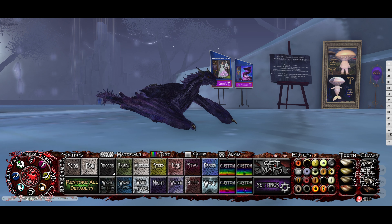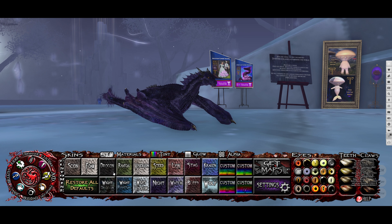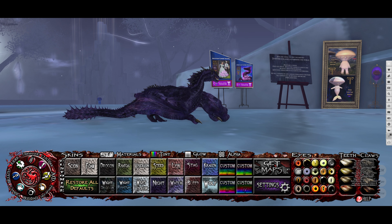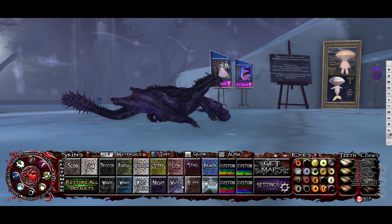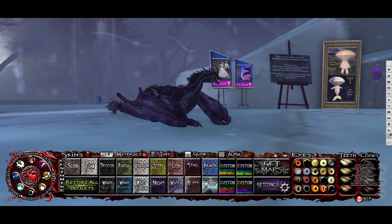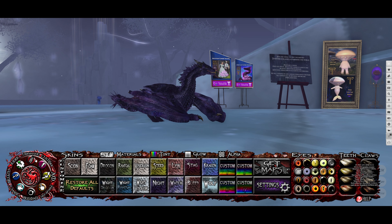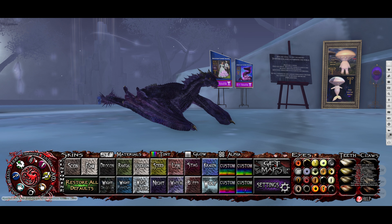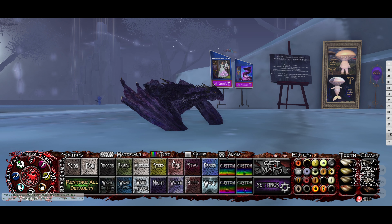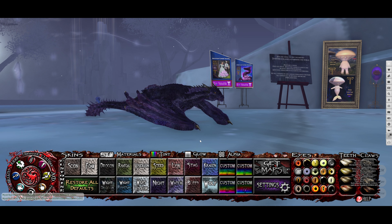I thought something purplish was a good choice for the RFL event. Didn't quite have a pink one — the other one might have been closer, but anyway, I like this purple dragon. So I thought the next step, once I get the correct menu closed, should be to move into introducing the quest.